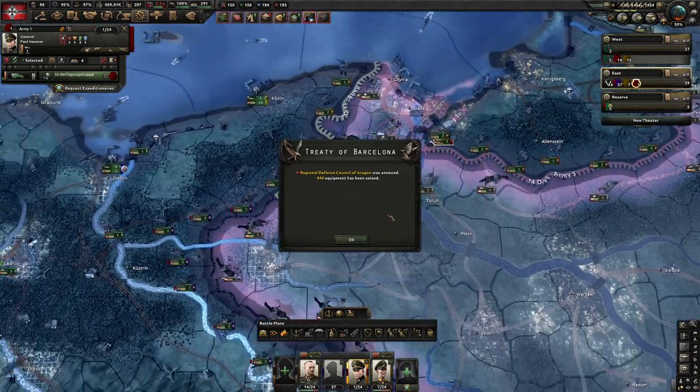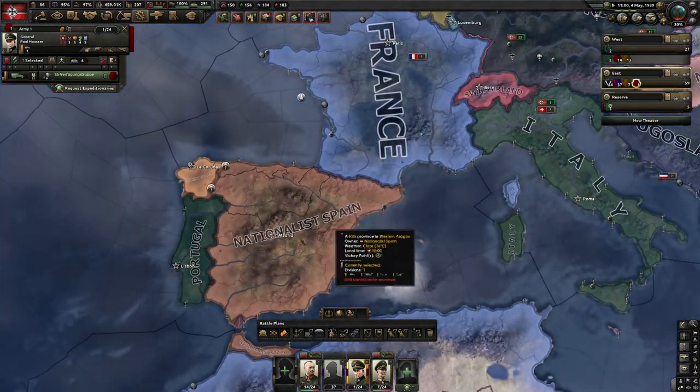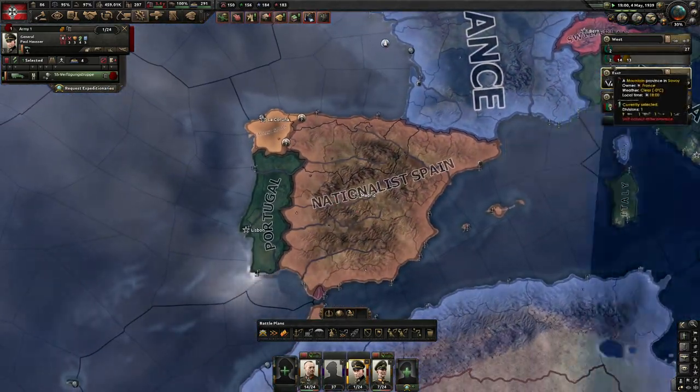This guy here, we're going to start assigning to the east. Nationalist Spain is winning without any help — this is getting sorted out. They've probably lost millions of people.